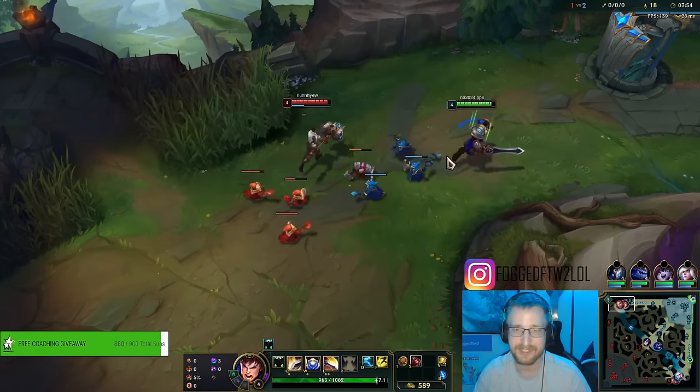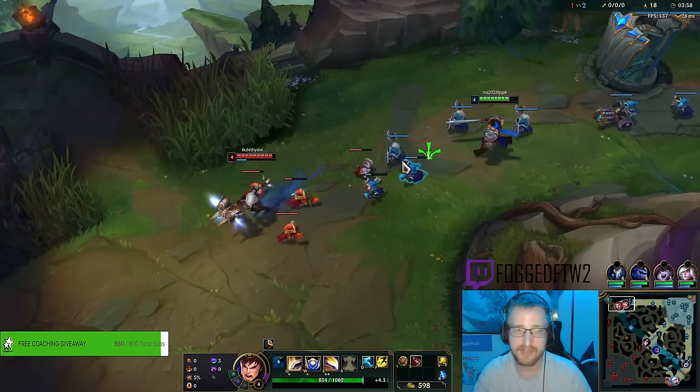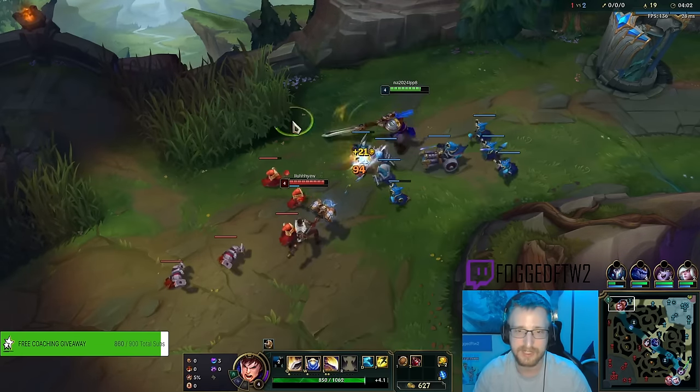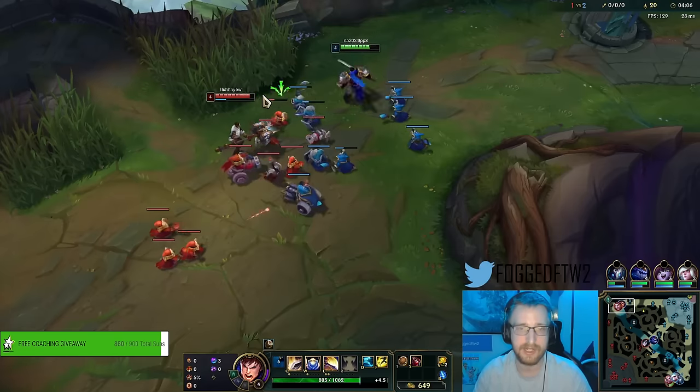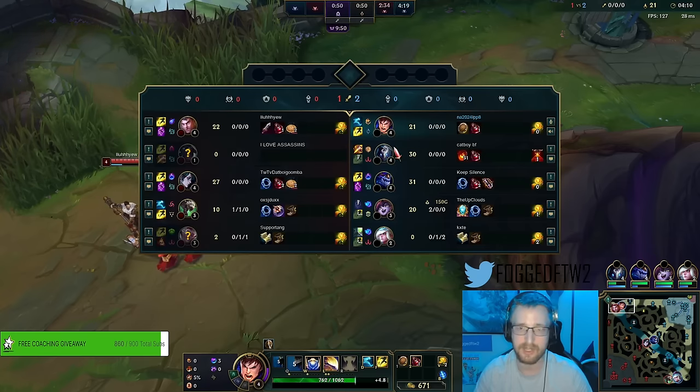It's pretty nice — Jayce hasn't really even touched my HP bar and I don't really have to go crazy into them, because again I'm scaling with that 120 CS. I've got a pretty good scaling team: we got a Lulu, a Janna with a Kindred — infinite scaling — and Aurelion Sol, infinite scaling.